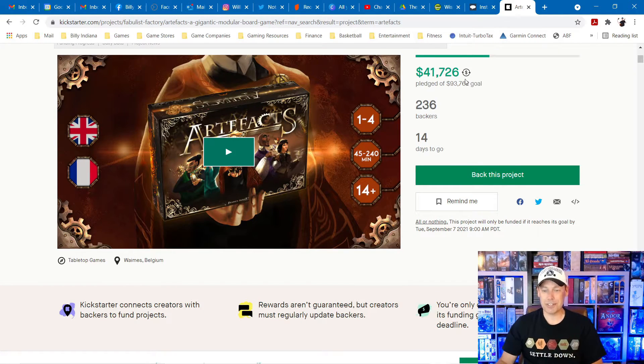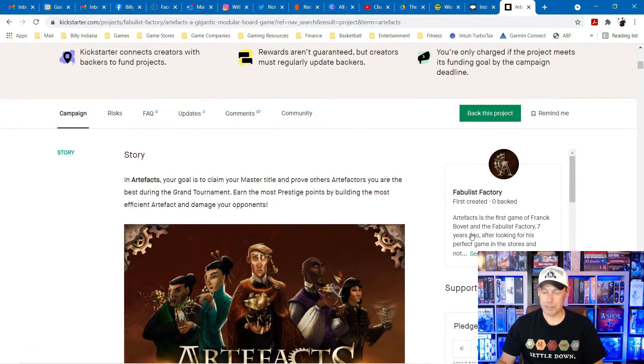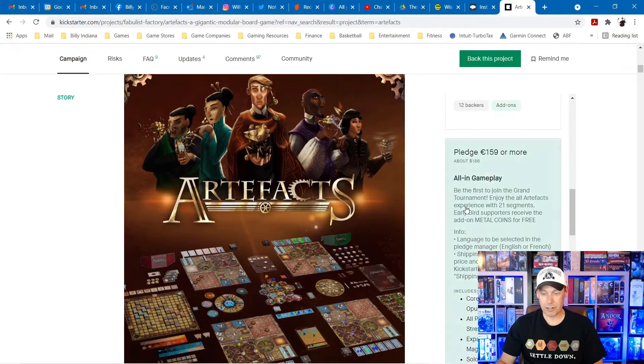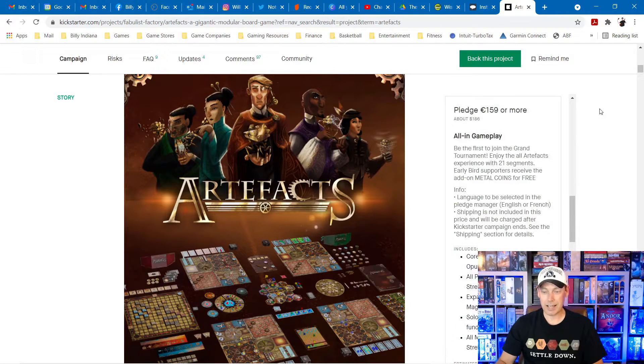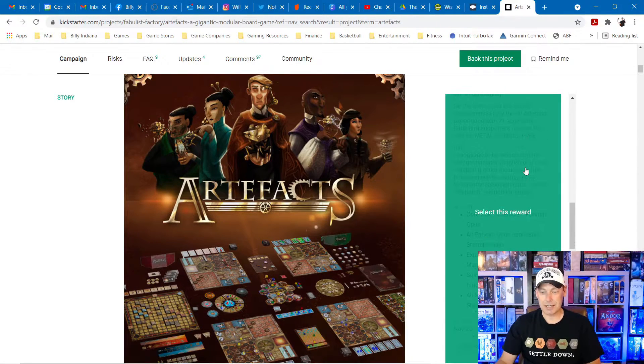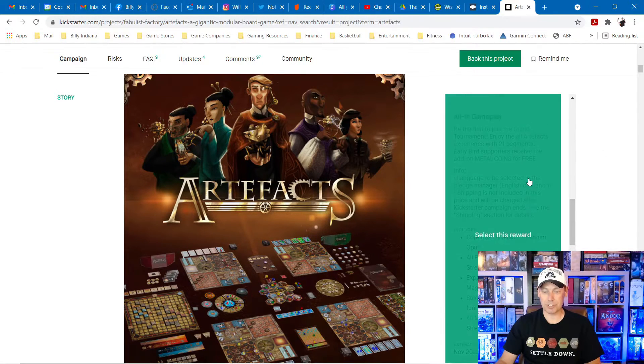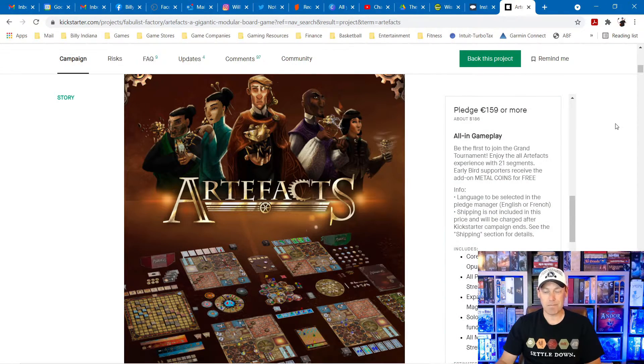With no further ado, let's pick the winner. This is the pledge you're getting if you are the winner: 159 euros, $186 worth. The all-in includes the core box, Parvum Opus, the Parvum Opus applicable stretch goals, expansion box Artifacts Magnum Opus, solo mode when the project is funded, and all Magnum Opus applicable stretch goals. That is the all-in gameplay.